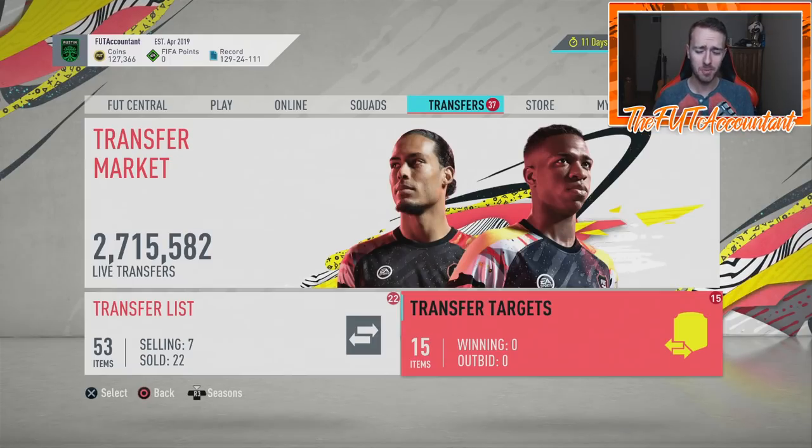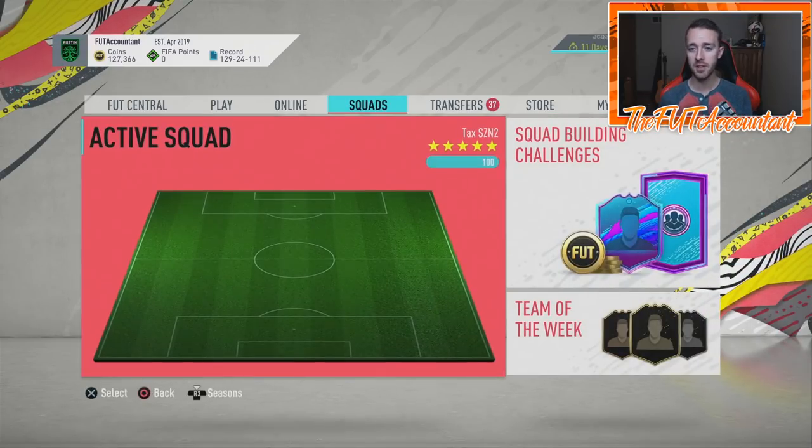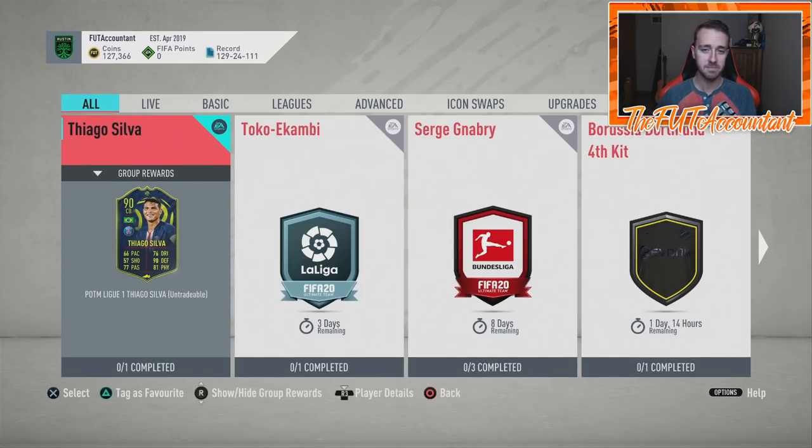Hey guys, it's Nate aka the Foot Accountant. Welcome back to the channel, happy Monday! It's Monday, which means it's market outlook time. We're going to take a look at the FIFA Ultimate Team market for this upcoming week. We already know what's coming — that's the Messi Player of the Month SBC, guaranteed coming on Thursday, so I'm going to talk a decent bit about that today.